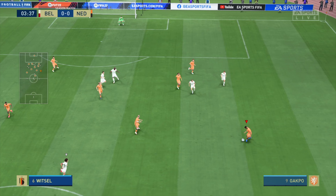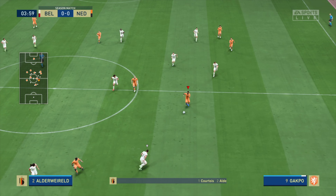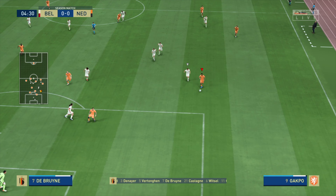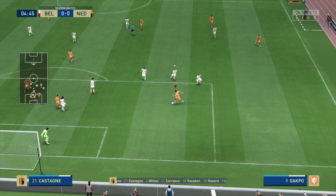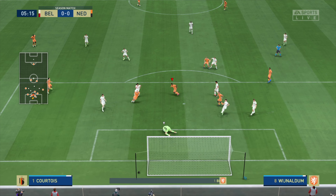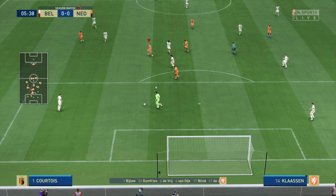The starting players for Belgium: Thibaut Courtois is in goal, Toby Alderweireld plays with Jan Vertonghen at the back, and in attack Aiden Hazard starts. Could be — oh, it's an unbelievable save by Courtois, intercepting it intelligently.